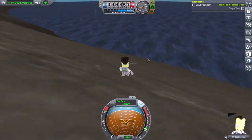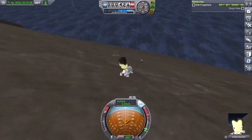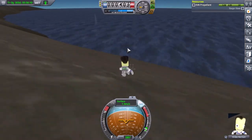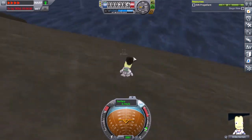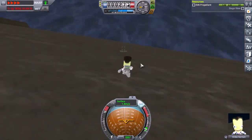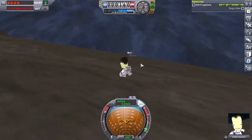Thankfully, that craft Ortus was rescued from didn't just roll down the hill and explode with him in it — that would have been terrible game design. Anyway, I'm going to walk all the way down this hill to my rescue craft. Great rescue, guys. Thanks for that — having to walk down the mountain anyway.